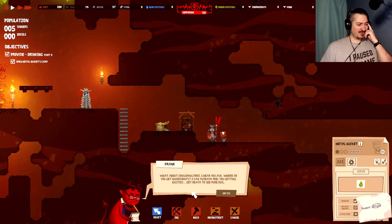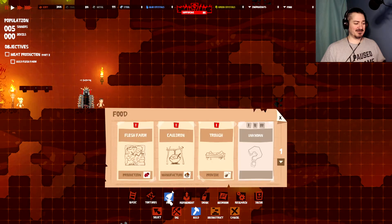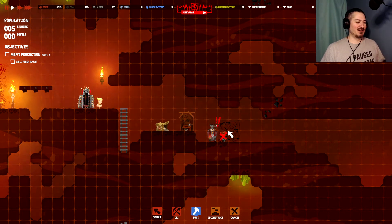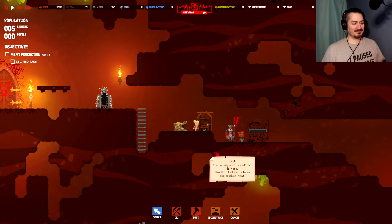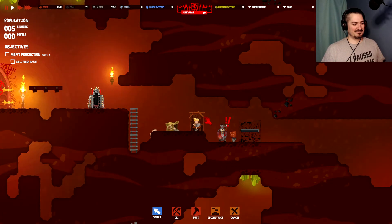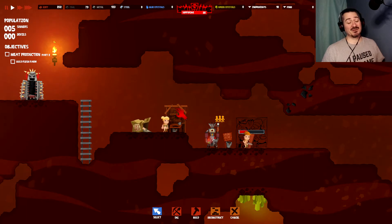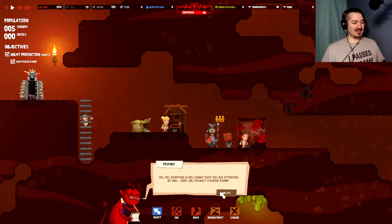What about customizing food? Where do you get the ingredients? Get ready to see pure evil — ingredients for food production are provided by Flesh Farm, a structure from the basic production category. This is the most basic meat factory. Got the resources — now build it. We'll put it right next to all the other stuff. We're going to get some poo. Good, we're going to get some poo — I was worried people were going to die of thirst. Everyone in hell knows you like attention by now. Good job — you built a flesh farm.